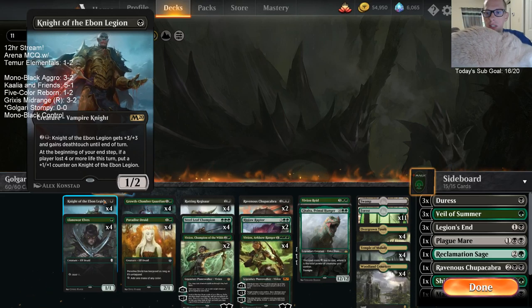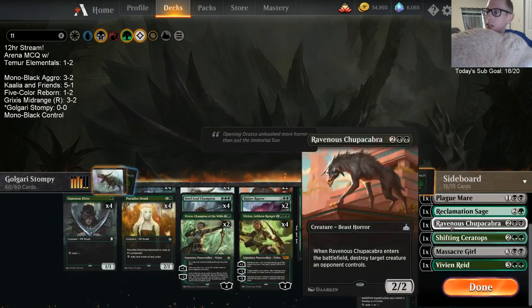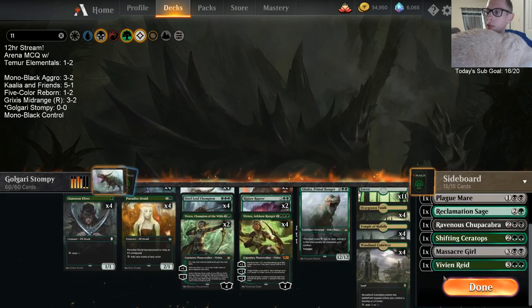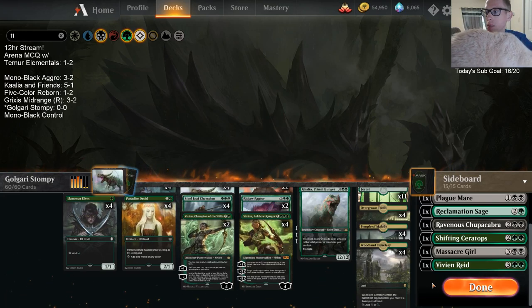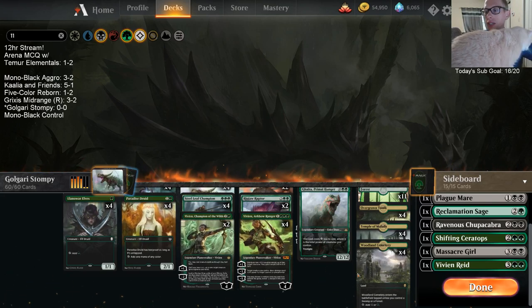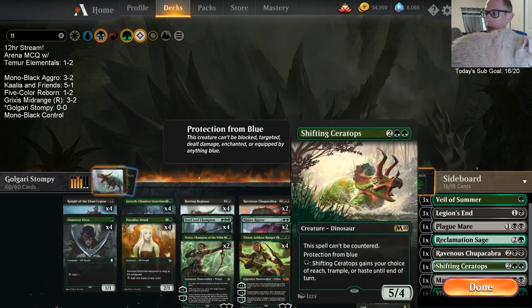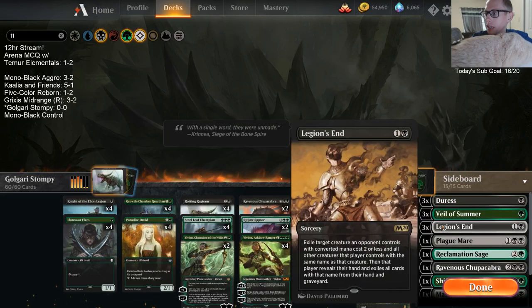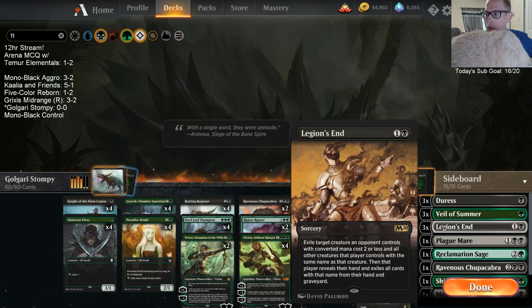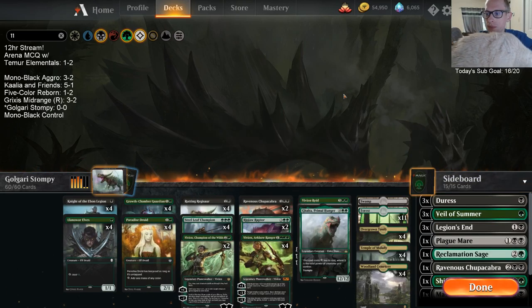That's pretty awesome. The sideboard changed up a little bit. Before I had a Command the Dread Horde and a Carnage Tyrant — some bigger cards against Esper — but Esper is just not as big in the metagame right now. So we're trimming down the sideboard: going Ceratops instead of the Carnage Tyrant, got an extra Legion's End (we had two before, now we have a third), and we got a horse in here now too.